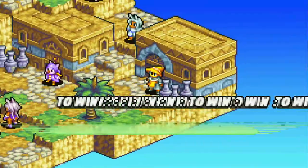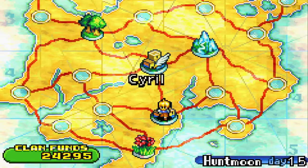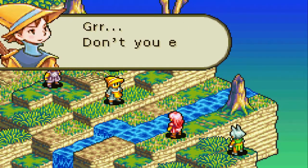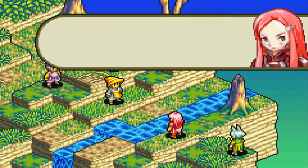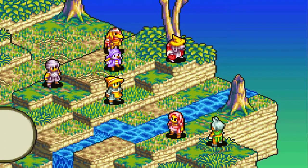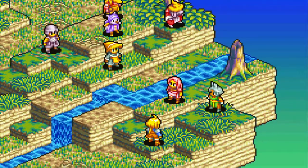Anyway, in this part we are finally checking out the Cheetah's mission, where we finally bump into Ritz — Marche's friend from the real world. We're going to go ahead and head to that mission.